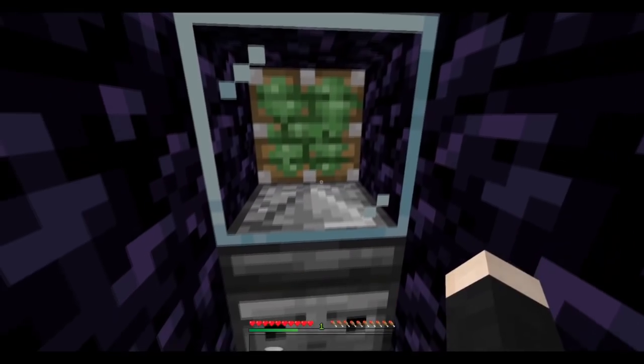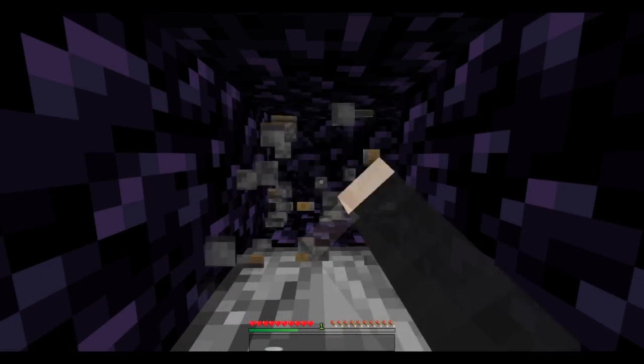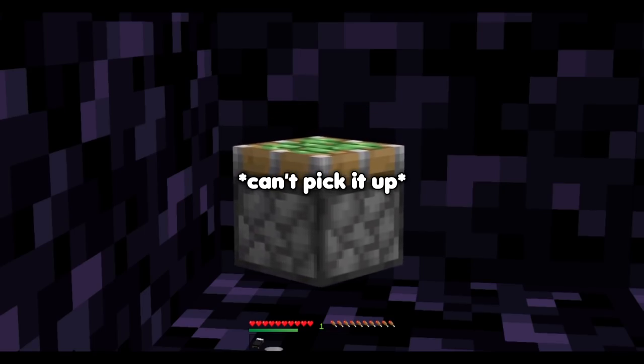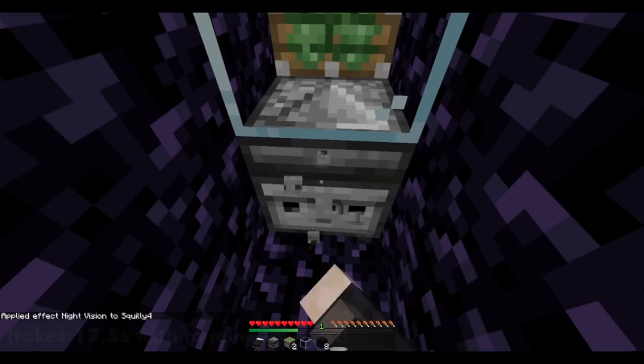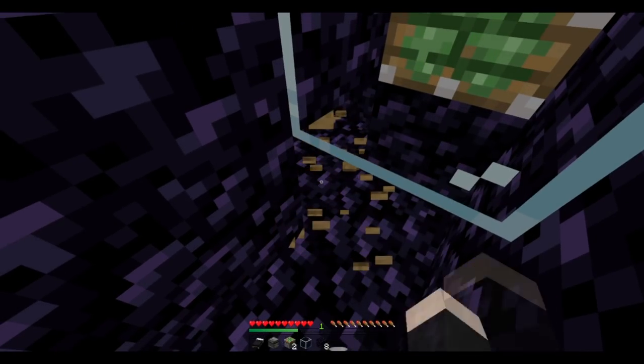You can get a block in that corner by finding where the piston is and mining it — pistons will drop as an item when mined by hand. Or even simpler: just break the observer. Once that's done, you can just boom — escape.